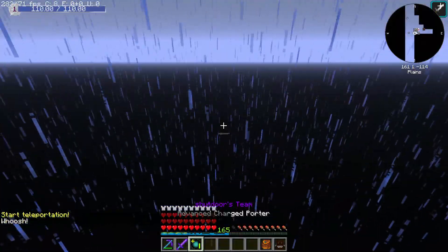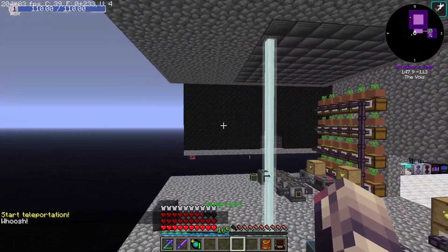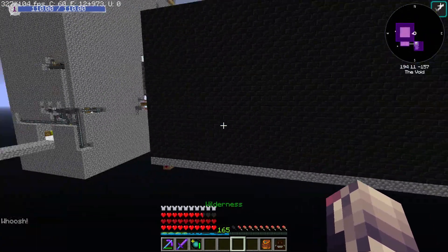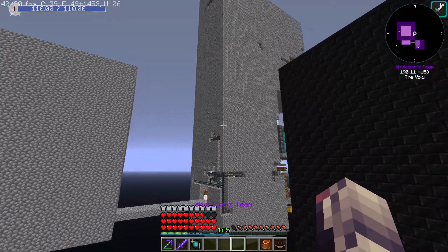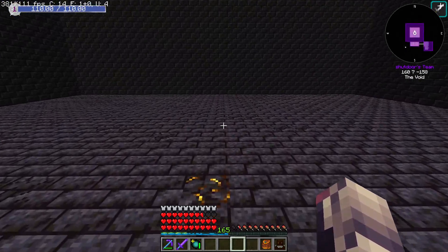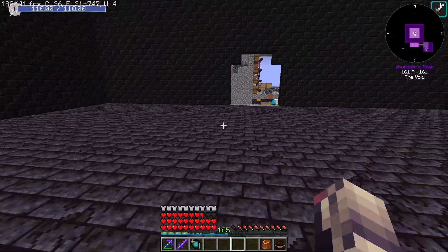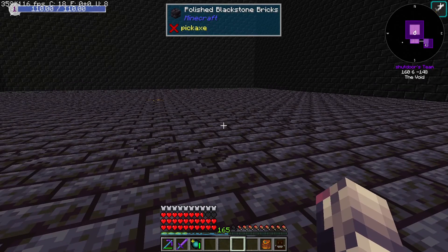So we're gonna start on a new mod today — we are going to be starting on Blood Magic. I built this little room, and the reason I'm not putting this in any of the chunks I've already claimed is because Blood Magic has tons of multi-blocks, things called altars and these tiers of altars. I haven't looked into this mod since like 1.7, so things might have changed.